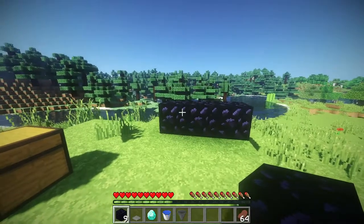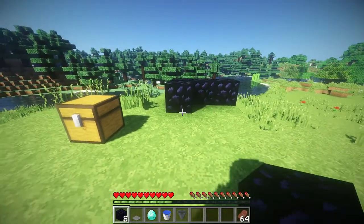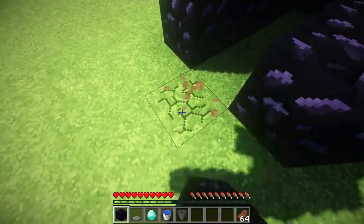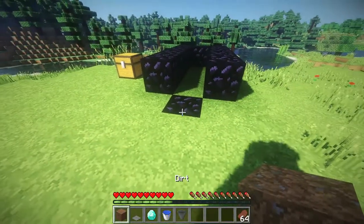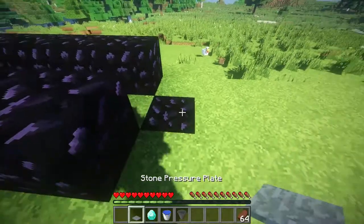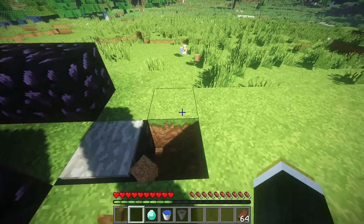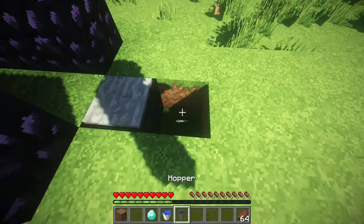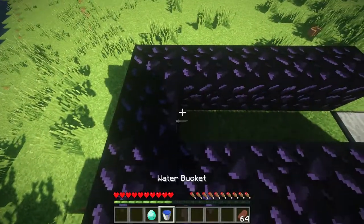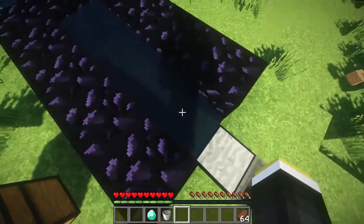Now follow my every move. Firstly, you want to place three obsidian blocks like this, then you want to place four blocks facing your direction — make sure you have placed four blocks, otherwise the glitch won't work. Then you want to dig a hole and put an obsidian block underneath. Now you want to grab your pressure plate and place it on the obsidian block in the ground, then dig a hole next to it and place in your hopper. From there pull out your water bucket and place it at the start of the obsidian contraption — make sure everything is like how I have it.